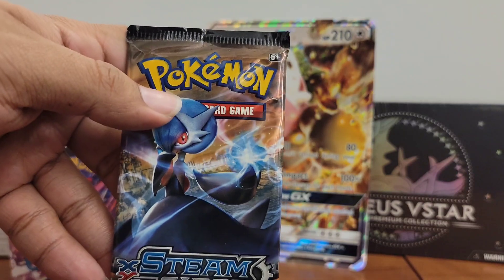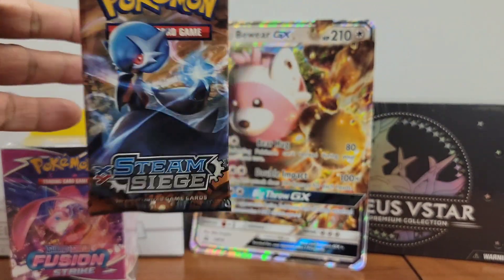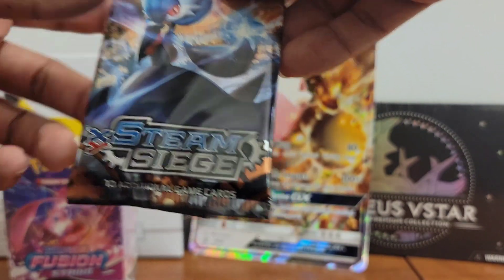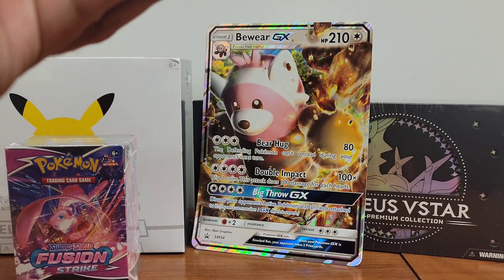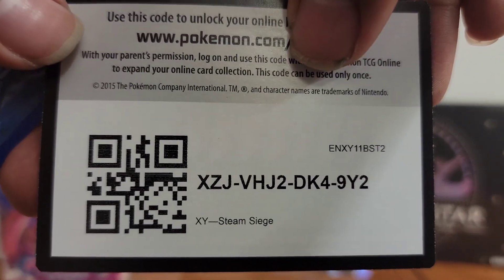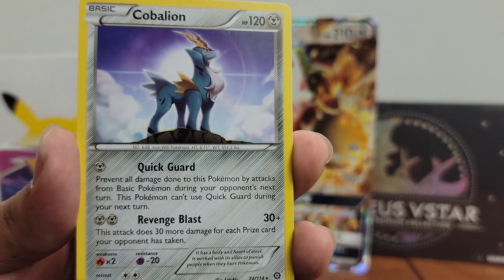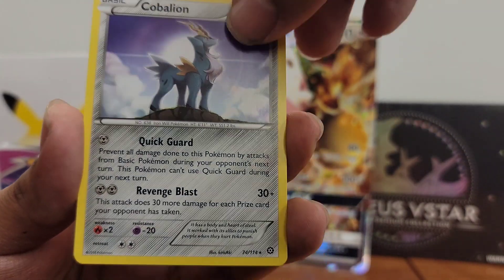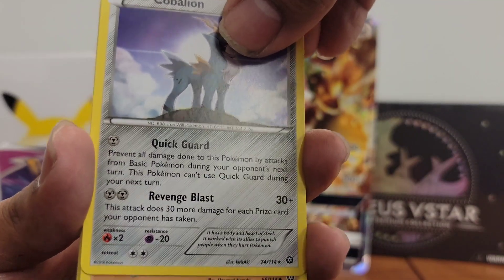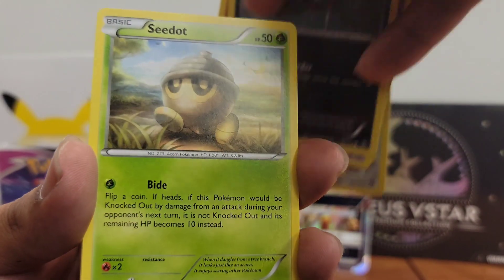Now I'm going to do the most unpopular pack first. From what I've seen across many channels, people I've spoken to, and my own experience, Steam Siege is one of the least favorite sets for X and Y. In my opinion, Sun and Moon's version of Steam Siege was Crimson Invasion, and Sword and Shield's version was Battle Styles. Those three sets in my opinion were the least popular, and I think I proved it with both Crimson Invasion and Battle Styles.